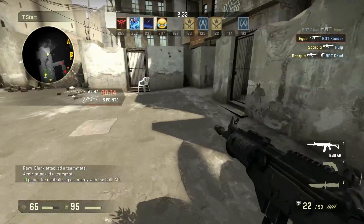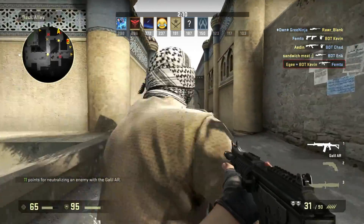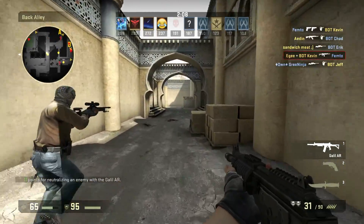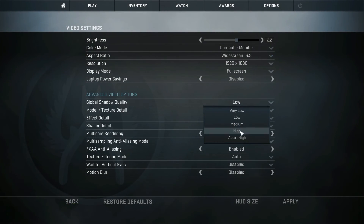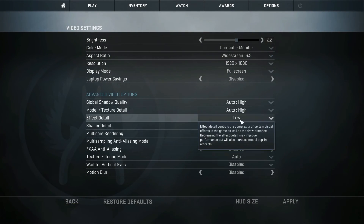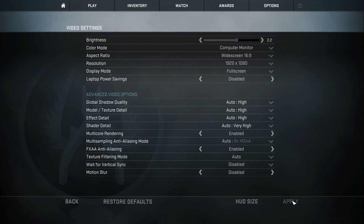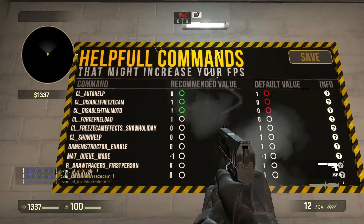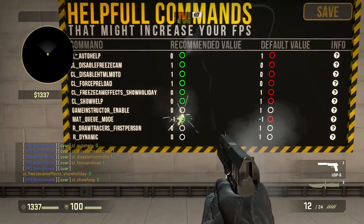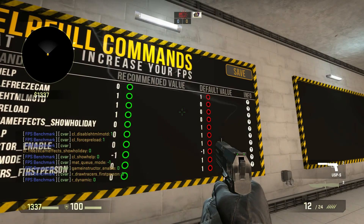This is the first video in a series of benchmarks for CSGO. I'm going to be using Ubuntu 16.04 with Unity, and I'm going to test the graphics settings on high, medium, and low — high meaning all the quality and detail settings on high, and low meaning the opposite. I left the anti-aliasing modes on auto, the texture filtering mode on auto, and wait for vertical sync off. In the past when I've done CSGO benchmarks I've used actual maps and gameplay, but this time I'm going to be using a purpose-built map specifically for benchmarking.